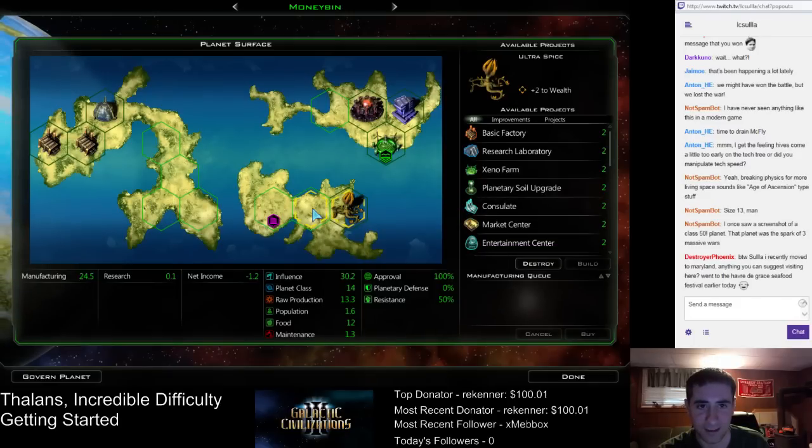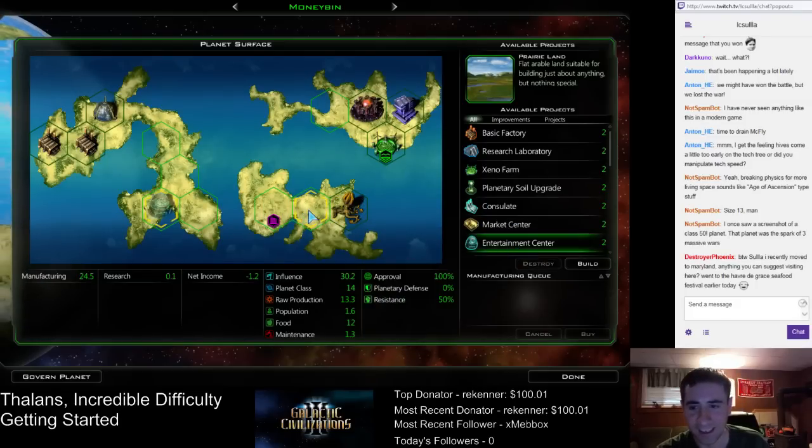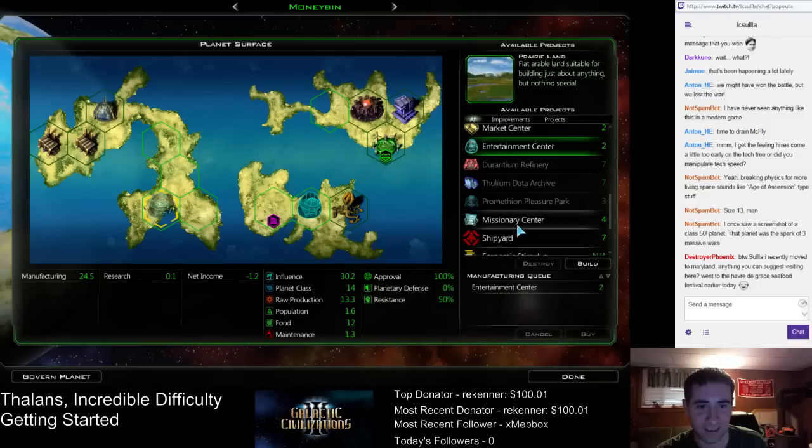So I'd probably prefer to use terraforming over there. What we want to add here is some morale stuff — this is a bonus to wealth, so I'd like to put a wealth building there. I'm going to put the entertainment center and a missionary center over here, and then wealth buildings over here. That's easily done.